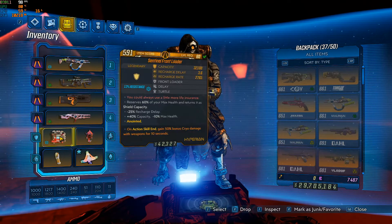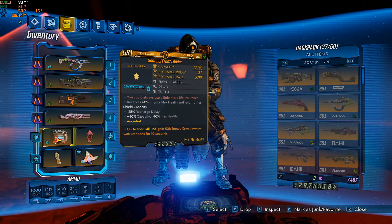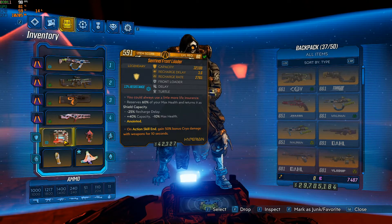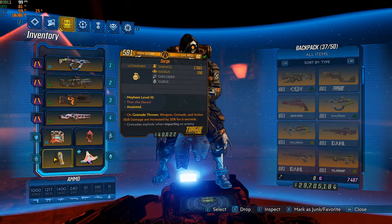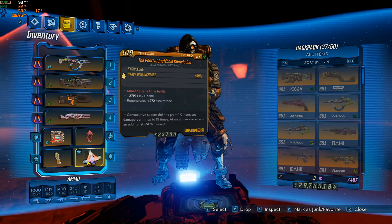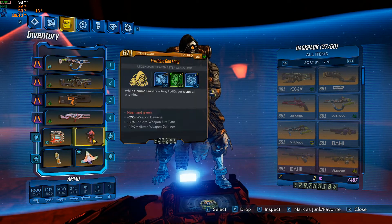Equipment-wise, this is where I need help. I'd like to find a Failsafe or Old God shield. I've got a Front Loader at the moment — farmed Captain Bean or Sergeant Bean — and managed to get a fairly decent one. Surge grenades I'm super happy with: 25% increased damage for six seconds, that works very well.